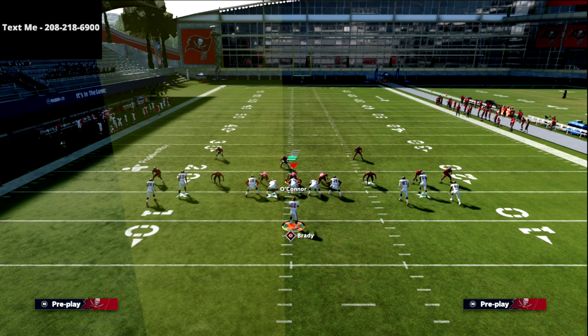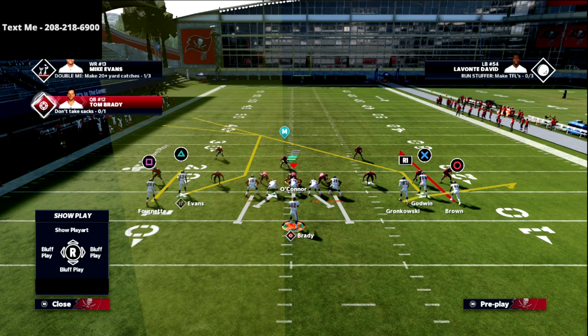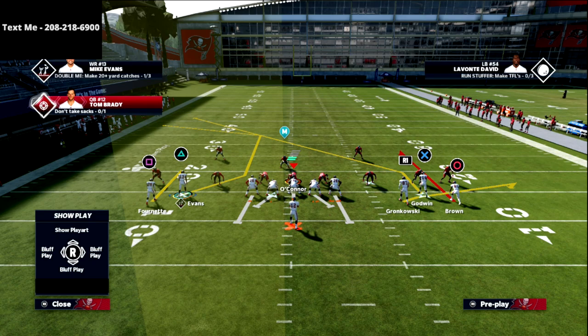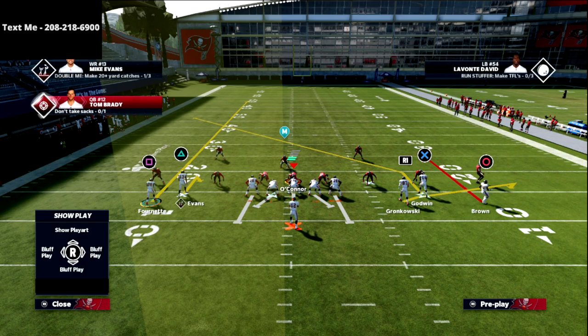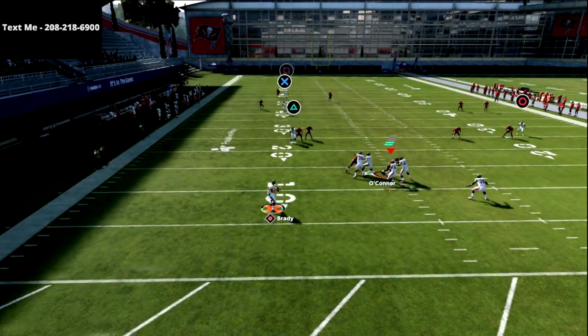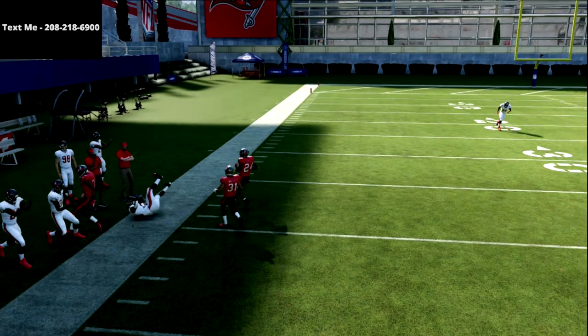If you're running this post-corner read and want to keep that flat on that side of the field, a potential adjustment is to use a hitch on the triangle receiver. This allows you to use the same concept but now be able to playmaker the hitch route. What I absolutely love about this X receiver is that it gets over that 30-yard cloud, and that's what makes that route special.